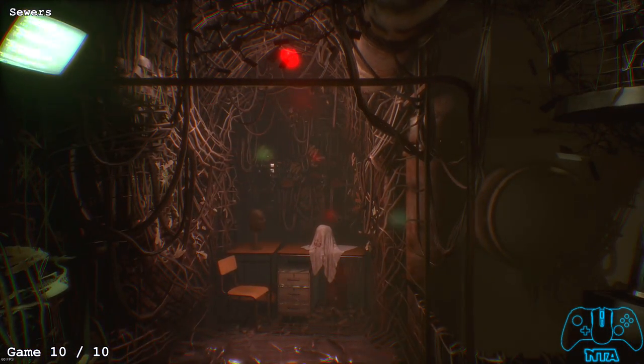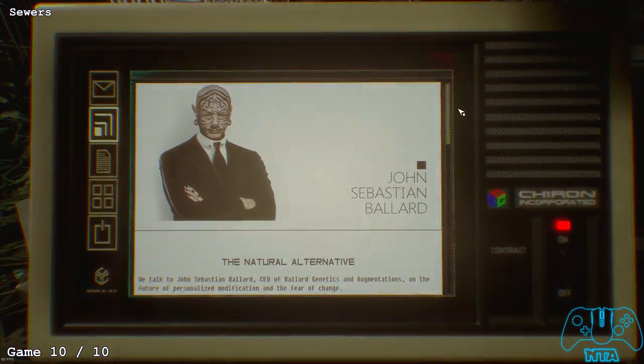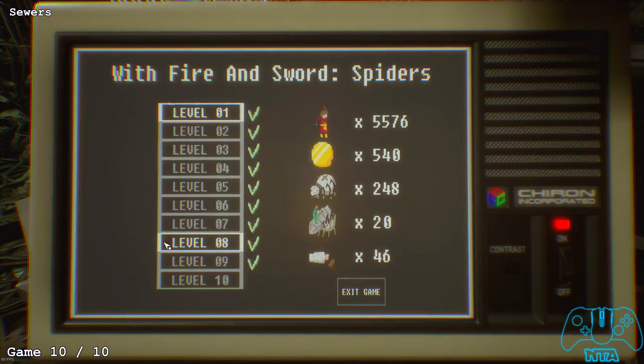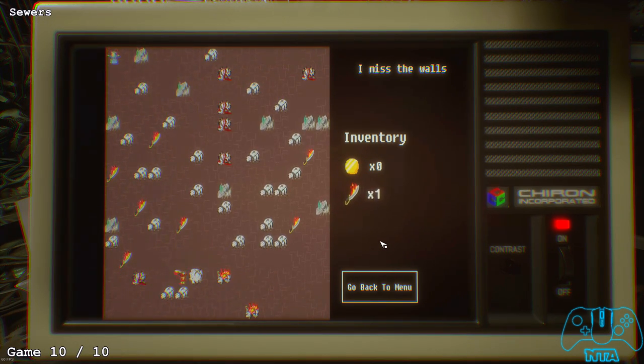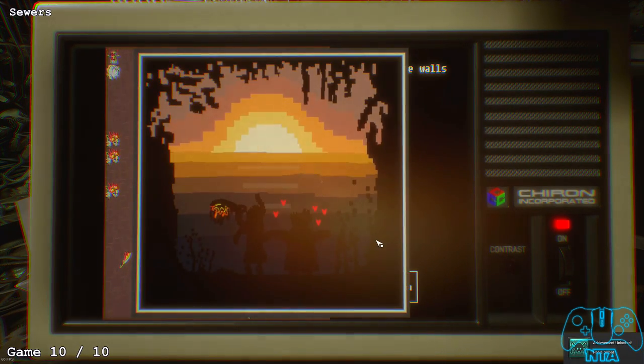This will be the final game — you'll gain another achievement. At first glance this level looks hard, but it's pretty simple: just follow the knives or the swords. Once you beat it, you'll get your achievement.